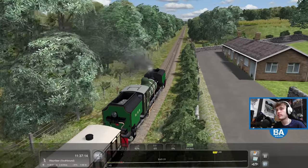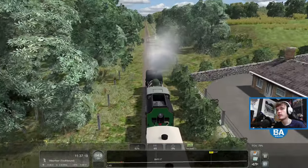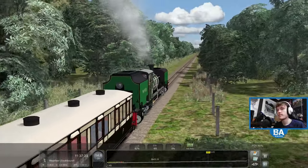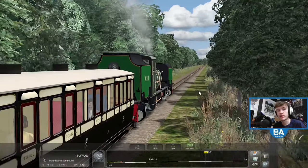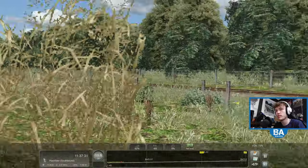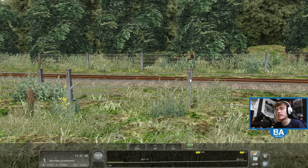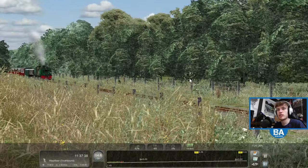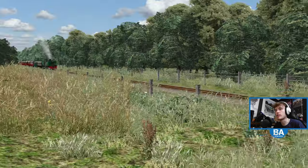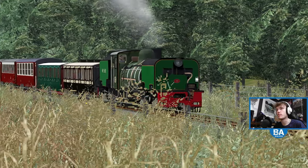We're hitting that gradient now - there are some really steep gradients on this route, particularly between Rhyd Ddu and Beddgelert. Being narrow gauge it can manage it quite well. Not sure why we can almost hear something like an electric train approaching - that strange tingling sound, like an IET is about to rush through.